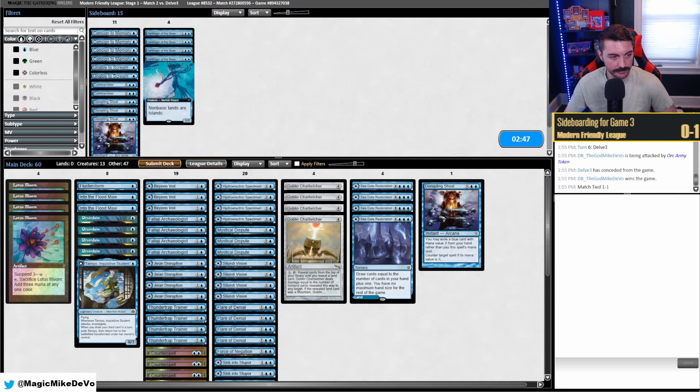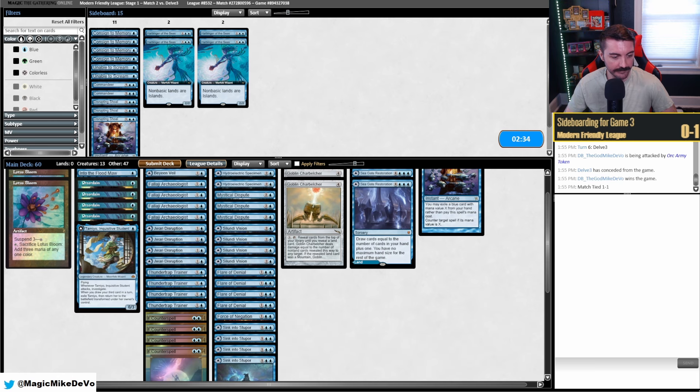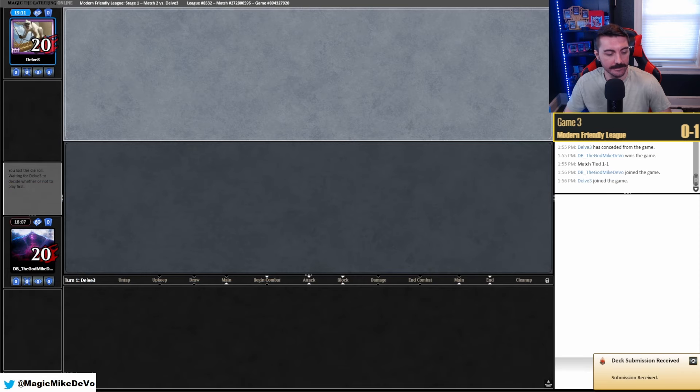Any other changes? The Harbingers can be good but they're kind of cheesy. Doesn't look like they're playing Swamps so it would keep them off black, but then we'd have to figure out what we're bringing them in for. Maybe Force out for one — bring in two. It's a must-counter for them if they want to keep black.